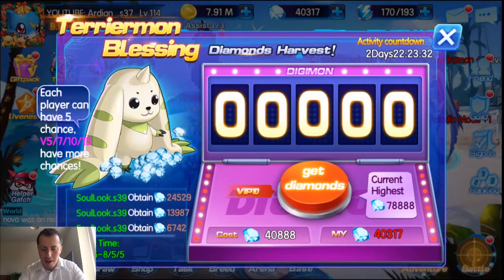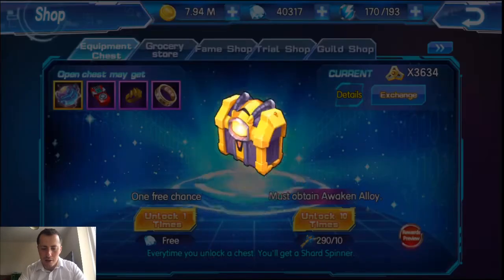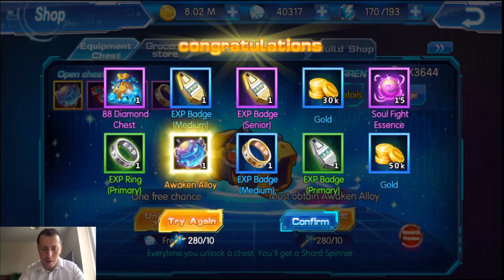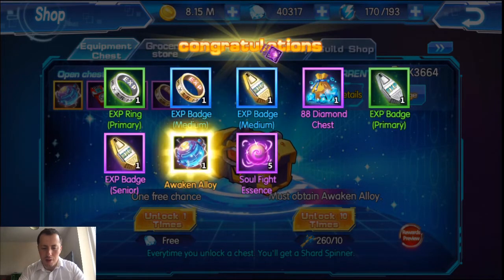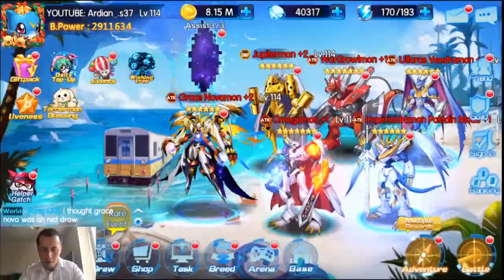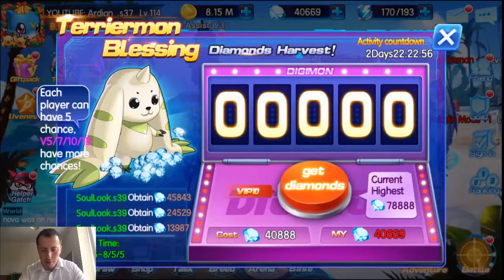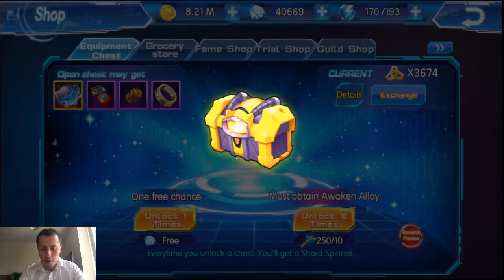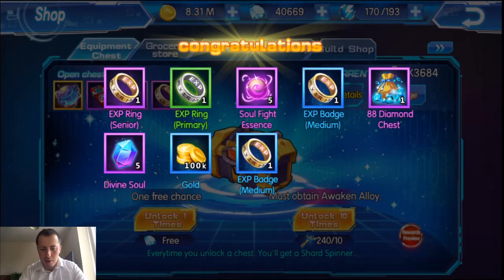I need another 500 or 600 diamonds. Let's go to the shop and do 10 pulls - that should give us 88 diamonds. Let's do another one - another 88 diamonds. One more time. So that's 300 diamonds - come on, give me one more. Got 88 there. Let's go to Terriermon Blessing. I need to open the bags first - that's 350 diamonds. We need to do another two or three more times.